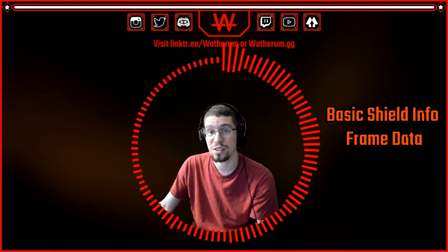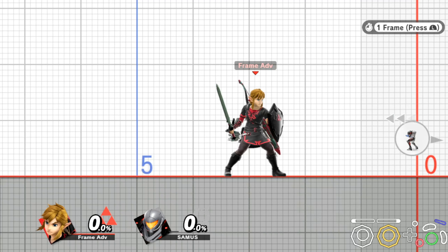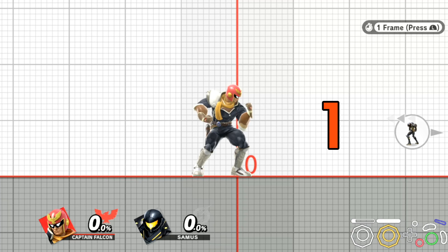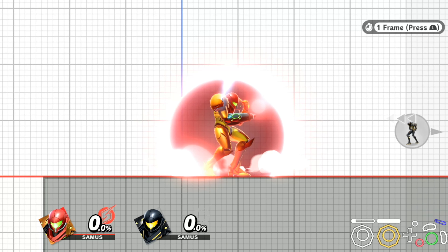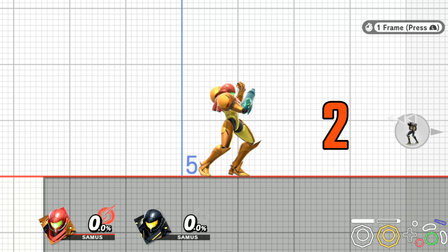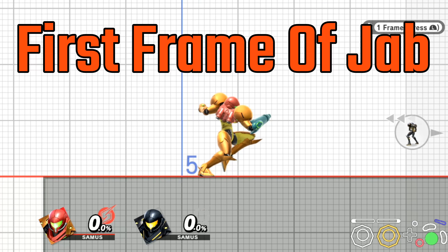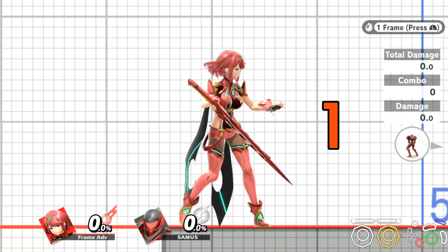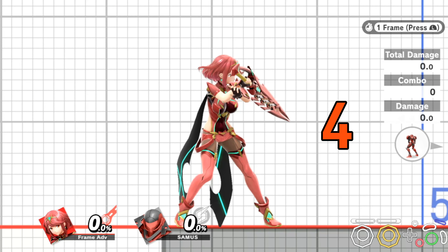The first topic is basic shield info and frame data. Every character has one frame of startup on their shield — some characters will have invincibility, others will not — but the actual shield starts on frame two. Every character has 11 frames of shield drop lag, which will be important in several sections. The shield is not complete until frame three, because frame four is the earliest you can drop your shield.